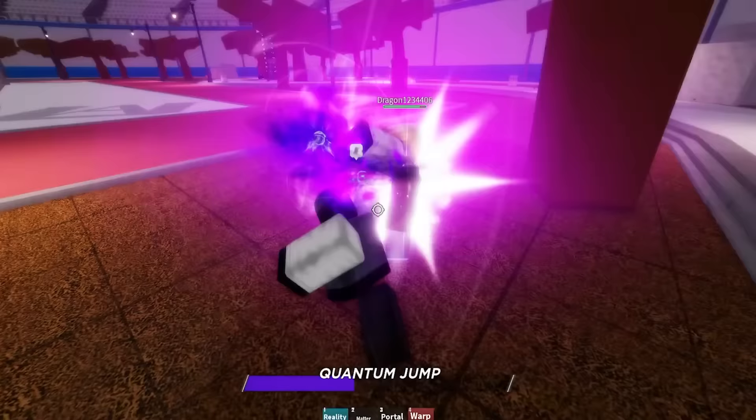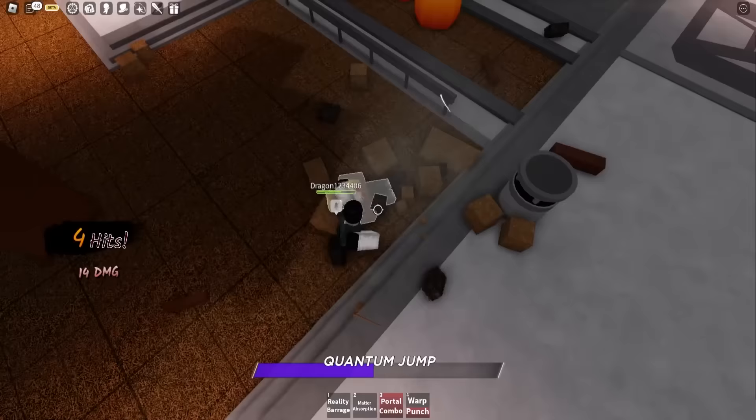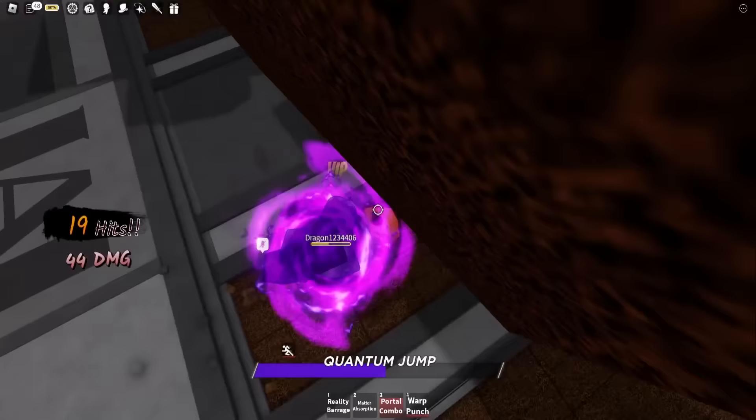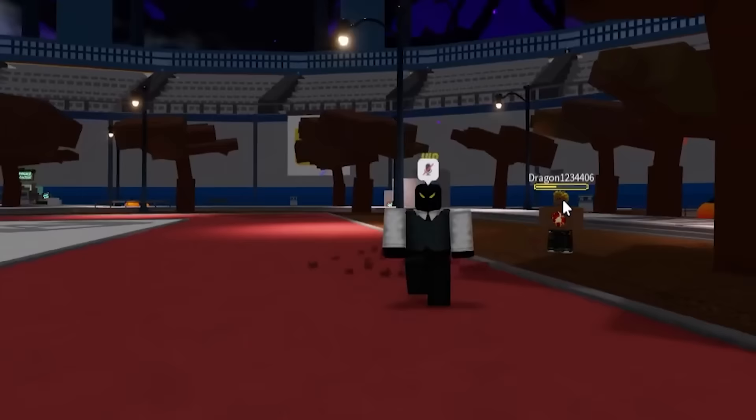It's fine. I'm gonna hit you with that warp punch, then grab you, hit you into the tree, one, two, three — down slam. Grab him off the floor, send him into the portal combo, grab him over here, down slam again, grab him into the reality barrage. And guys, the finisher kills in this game are insane.